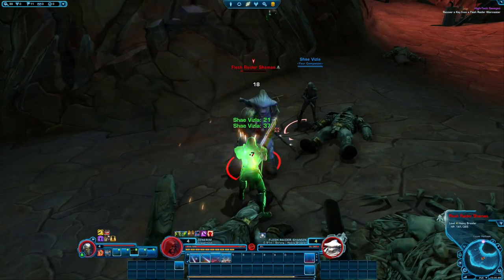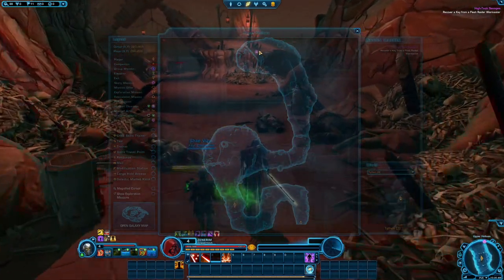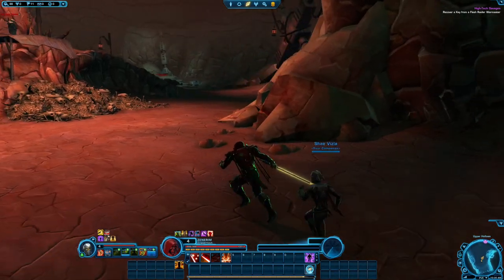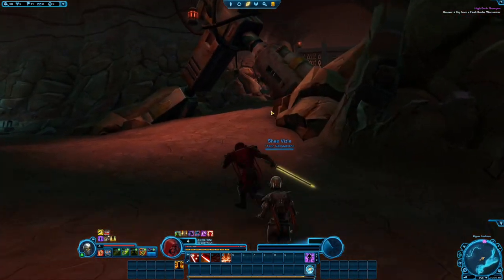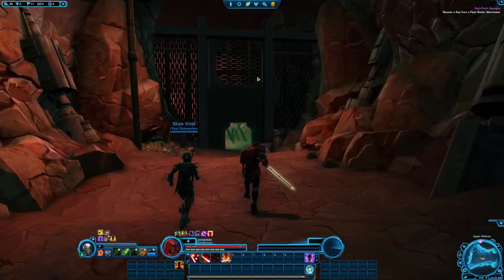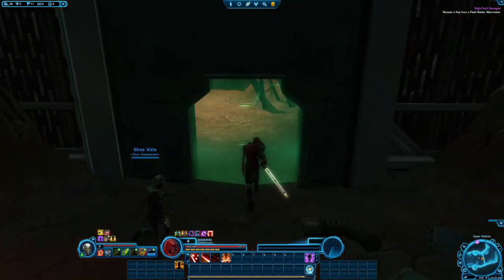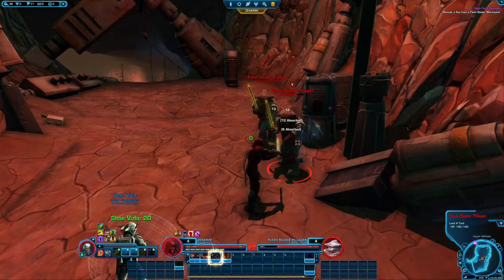Just clearing out this cave — I literally just logged in. Instead of recording from me walking from the last area to here, I decided to wait until we got into the cave. And now that we're in here, we can kind of go through it. The end of the hallway is our phase, and we've got some enemies in here.